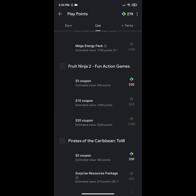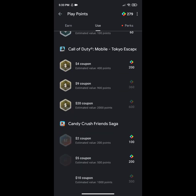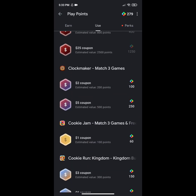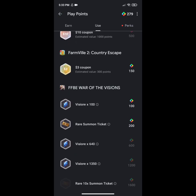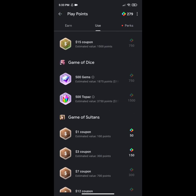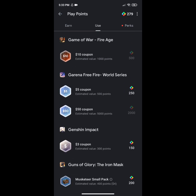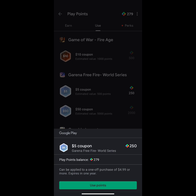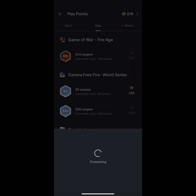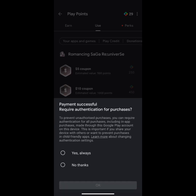Now I'm going to try redeeming my points again. Find the app you want to redeem — there are too many apps you can redeem your Play Points for. I'm going to redeem in Free Fire. Just click on it, then click on the redeem option. Enter the password and look — it is processing. Payment successful!